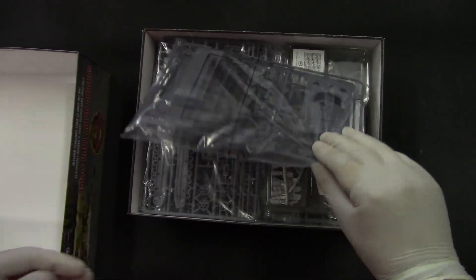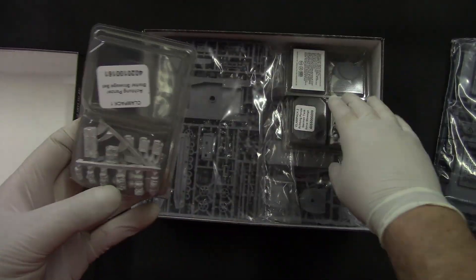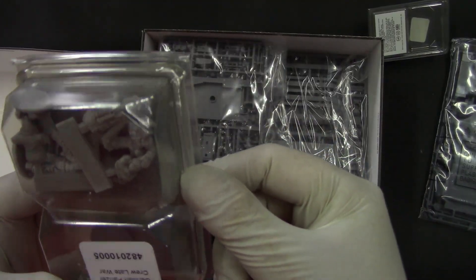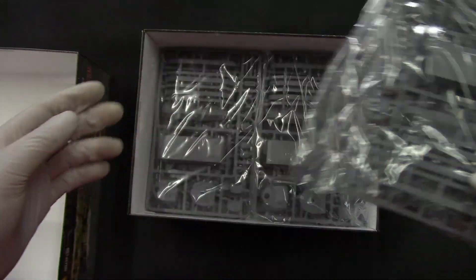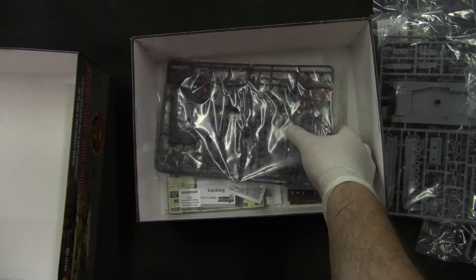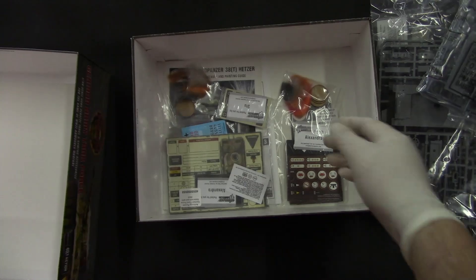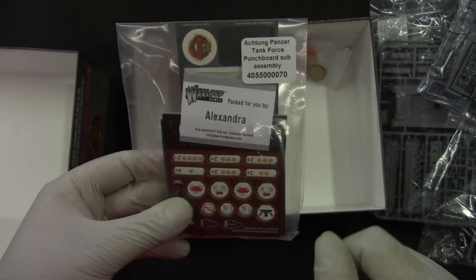We get the Z-Tiger, not too many parts, straightforward to build. There are some metal parts which is nice. We also have some bases and characters, which is a bonus. Then we have another tank, more panzers, and one more tank - I think it's a Panzer IV.